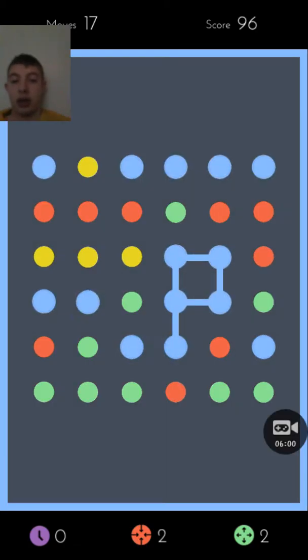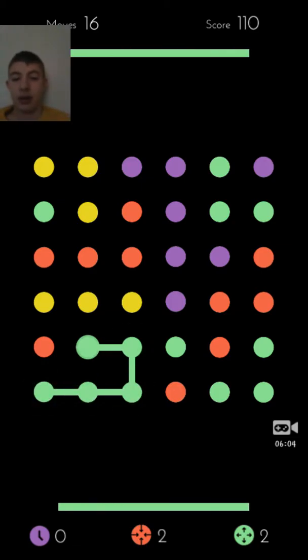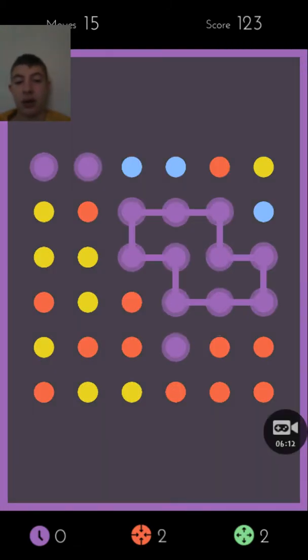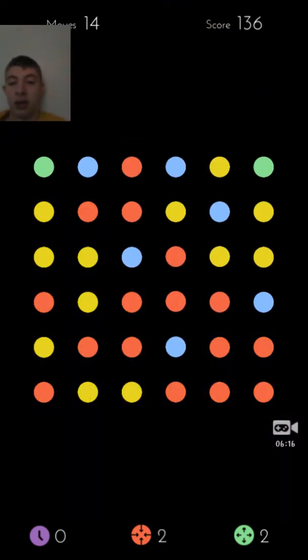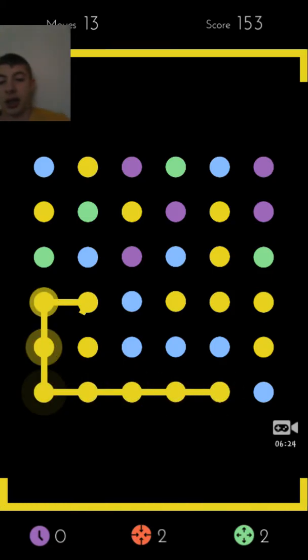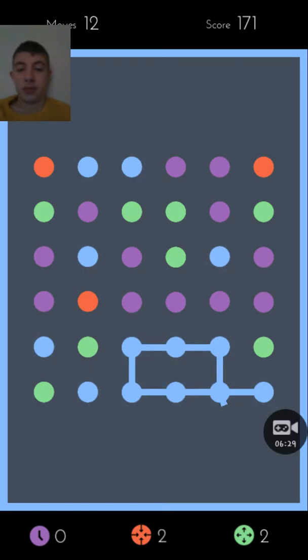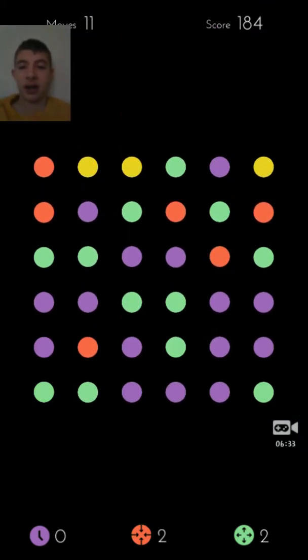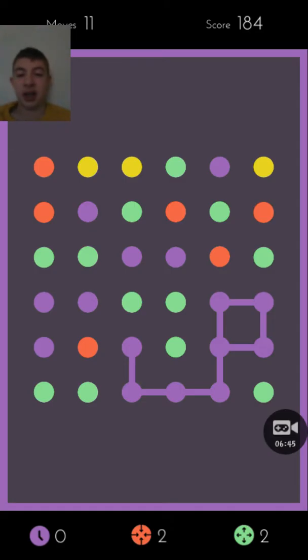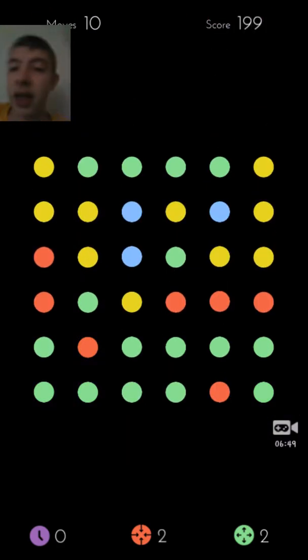Oh, there's a blue square! There we go, got that one. This game is very addicting, just saying. If you get a square, it gets rid of all the dots of that color. So if I get a square made out of purple dots, it gets rid of all of the purple dots in the grid — which is awesome.